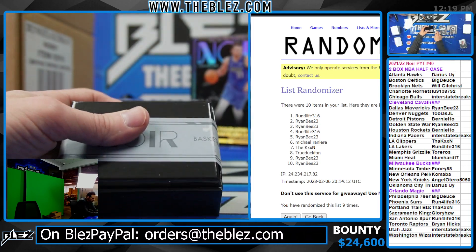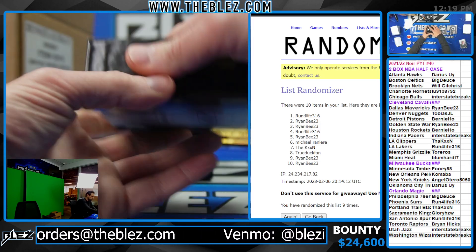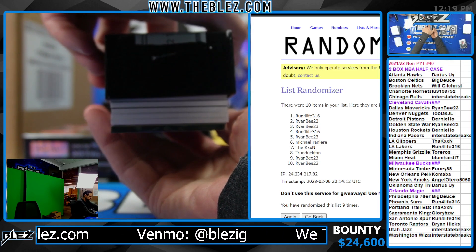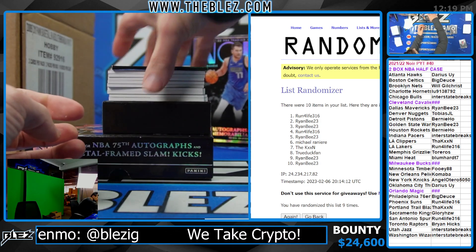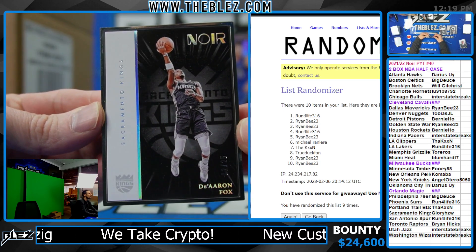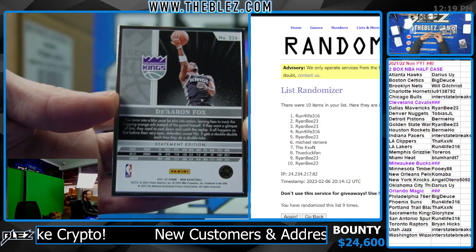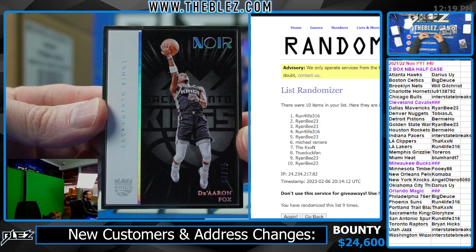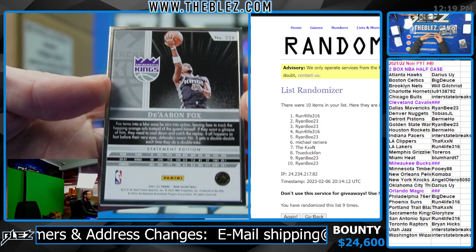Good first box, good first box. Is that a metal on top? It is — metal on top, De'Aaron Fox to 25 for the Kings. This is the special metal pieces. Really good hit for Glory. You go, Glory.